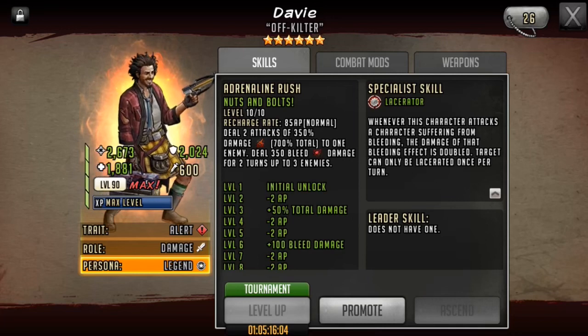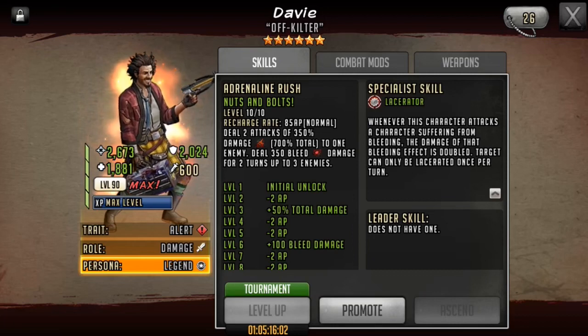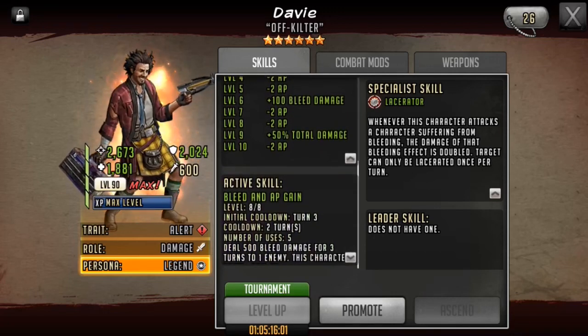I remember back in the day I used to run Davey with 4-star hemo bleed Sarah, and this was before mods even, and I found the team to be decently effective. I was taking out some very beefy teams — not necessarily at a fast rate, but I was taking out teams that I had no business taking out.